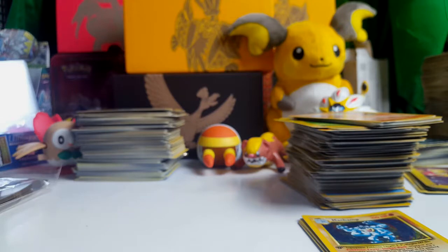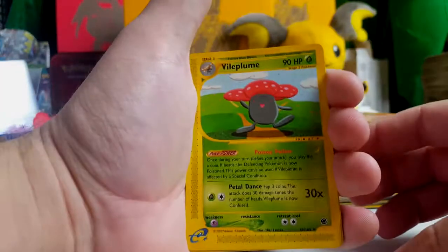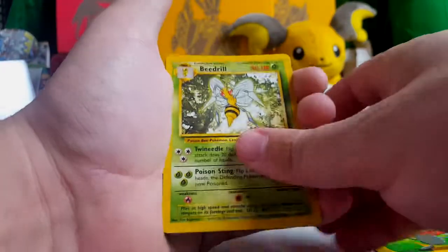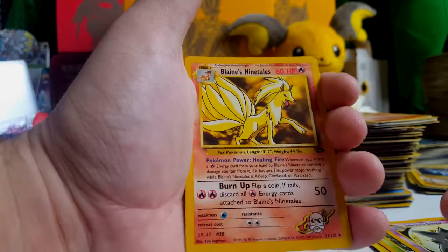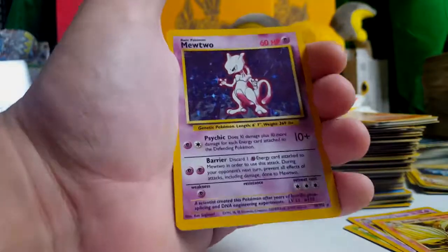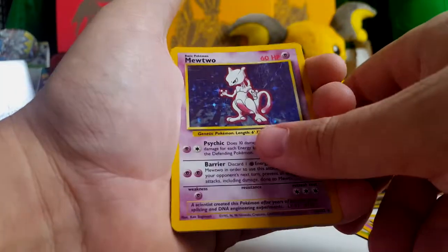Here we go. It's funny that I just happened to look at the better stuff last — I did not even do that on purpose. Put these aside. Another Vileplume, but this one's a standard non-holo. Beedrill — one of the best things I've ever seen. Sabrina's Gengar. If that was a holo I'd be like crapping myself right now. Blaine's Ninetales. I see like something that looks like a crimped card in here — that's weird. Mewtwo holo from base set. That's always awesome.